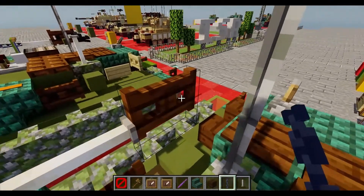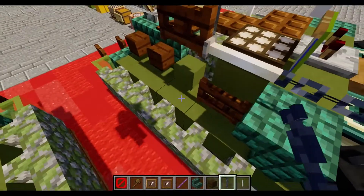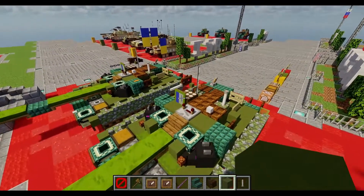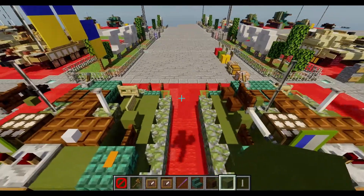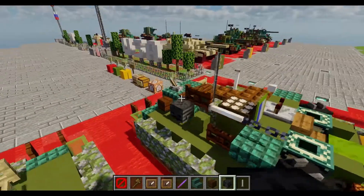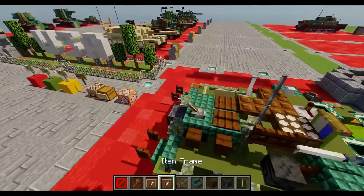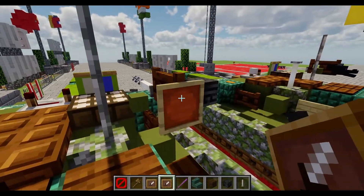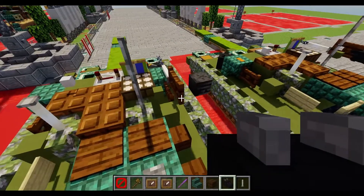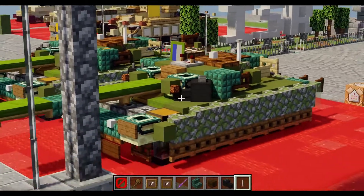On the side — green terracotta block, down, green terracotta block inside — place an item frame to the side of it. And we're also going to take a Wither skull and place it to the outside of the fence gate. Let's go and take another invisible end portal frame with the dragon head right at the end of the gate, for the remote control machine gun. So it should look like that.